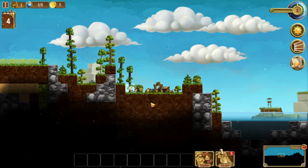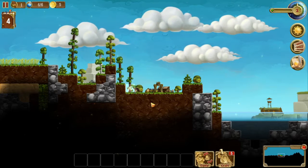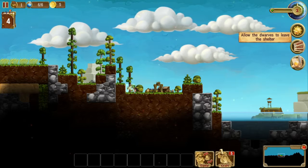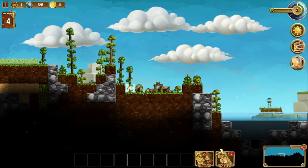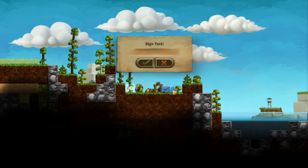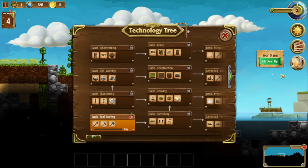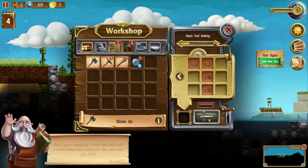I'll just let him do his thing. I don't really see anything as our tools yet. You can craft doors to leave the shelter. What is this? Oh — technology tree! All right, cool. Basic tool making — stone axe. This is your workshop where you can craft various items and tools with the resources you have. On the left you can see the resources in your stockpile.